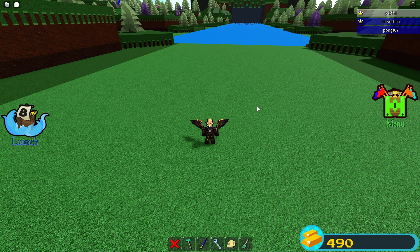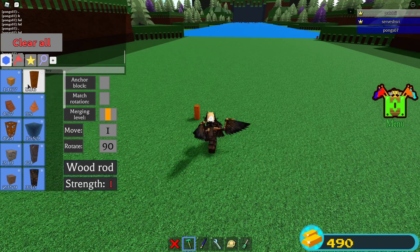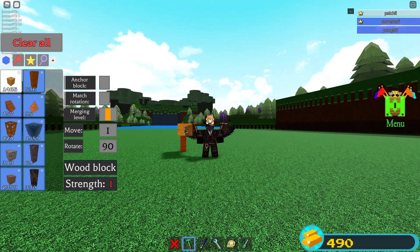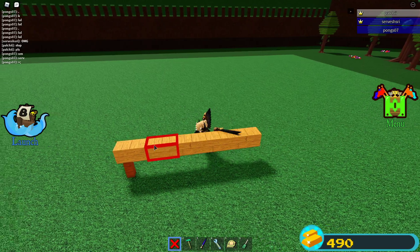Today, we're gonna be making a catapult that you can fling stuff at people with. Basically, we're gonna be making it out of wood. You don't need a skill tool — I'm gonna do it without skill tool. So you have to have a 10 block long wood base.